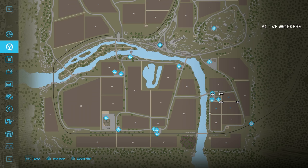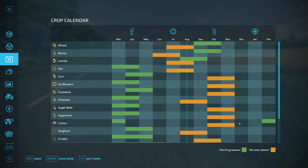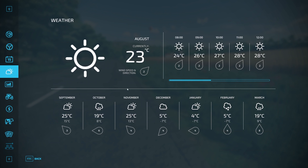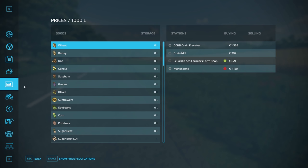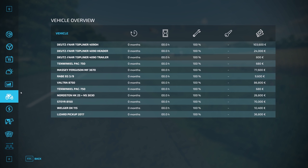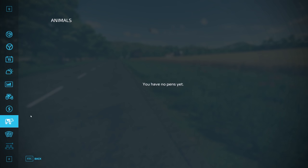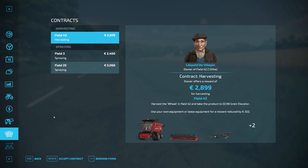Moving on with our quick tour, we have active workers — obviously we don't have any workers at the moment, but this is the active worker page. The crop calendar shows you when to plant and when to harvest different crops. Then we have the weather forecast, which will be very handy. Currently we have one day per season — you can change this. Then we have prices, vehicle overview showing how old machines are, hours, wear and cost. We also have finances, animals overview, different contracts to make money working for other people — currently we have a harvesting contract on offer and two spraying ones.